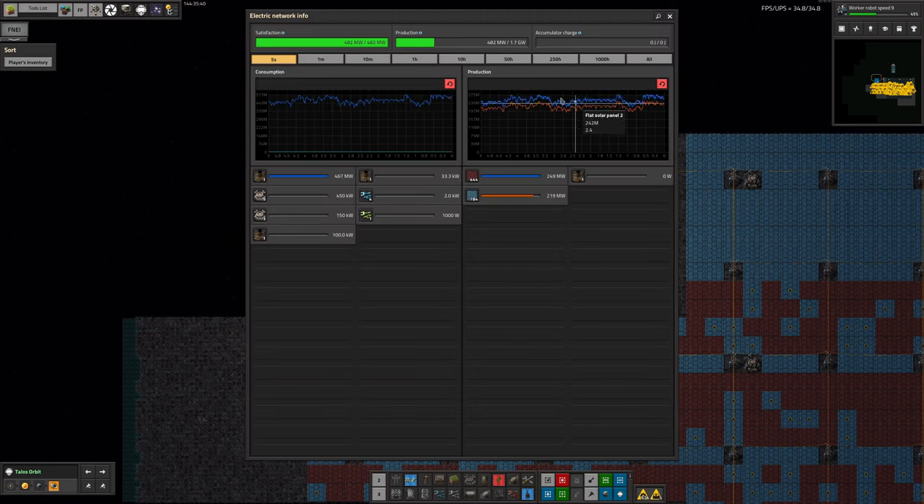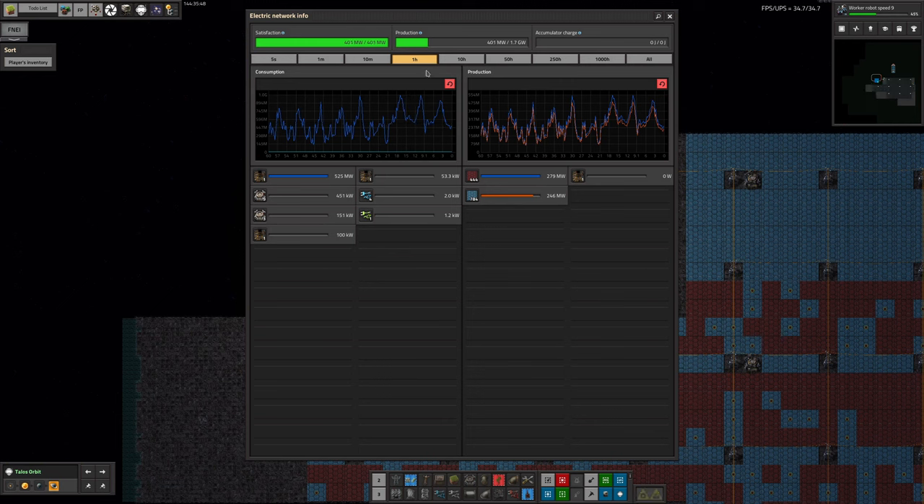If we have a look here, you can see we're now generating almost 500 MW, virtually all of which is being sent straight down the elevator cable to Talos to power the systems down there. If we look back over time, you can see these up and down spikes, which correspond with the day and night cycles down on Talos. At night, we're sending down about a gigawatt, but there are still solar panels down on the planet generating some power, giving us this offset.